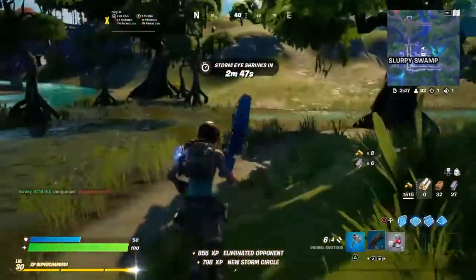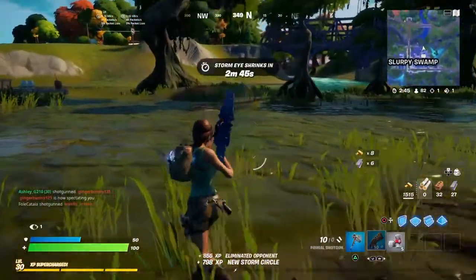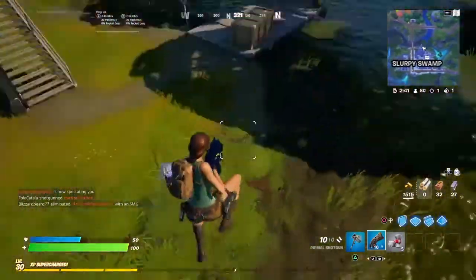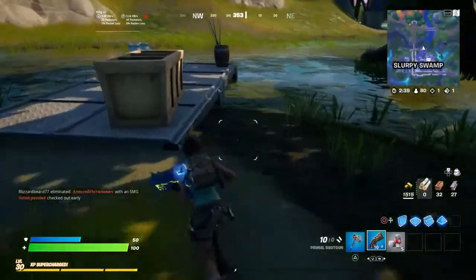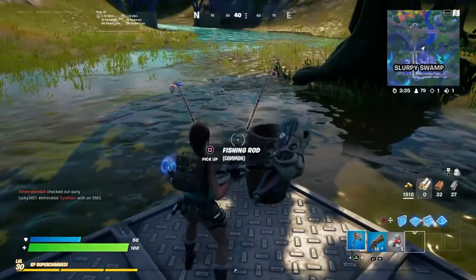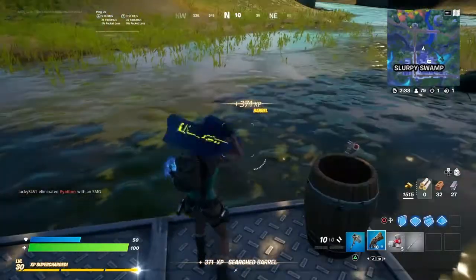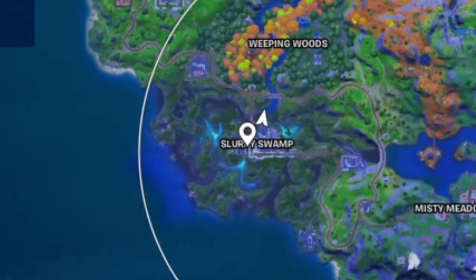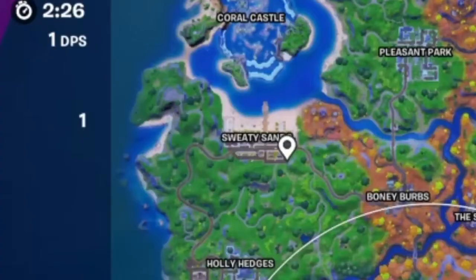This next tip is to do with fishing. There are two locations for this: one is Slurpy Swamp, and one is Sweaty Sands. These are great water areas to fish at.